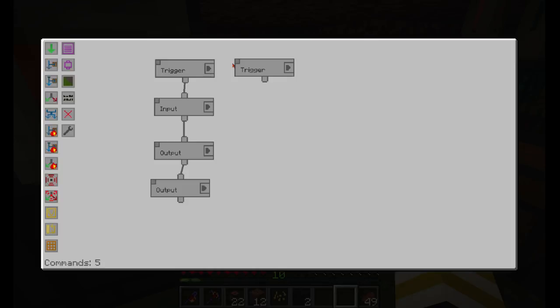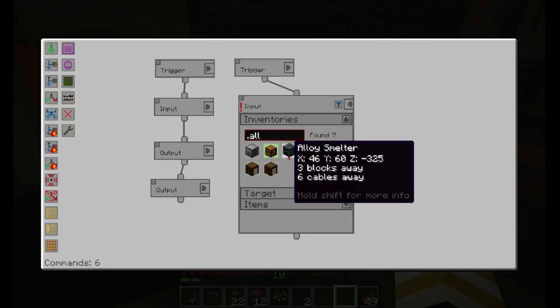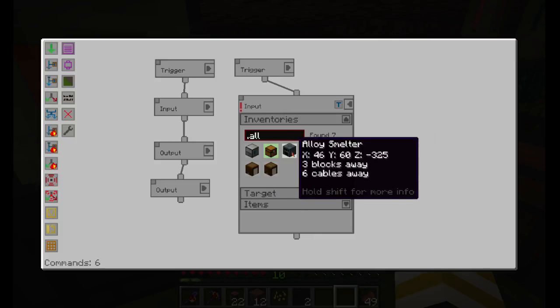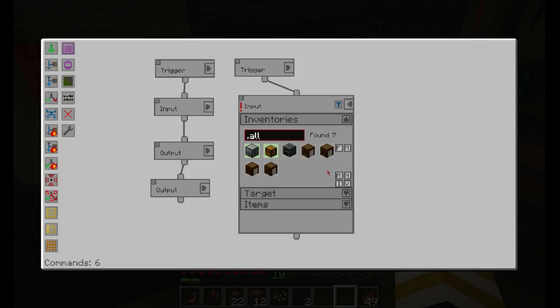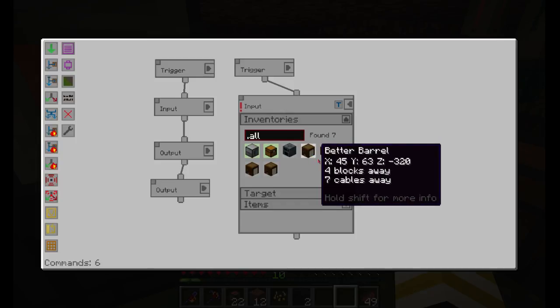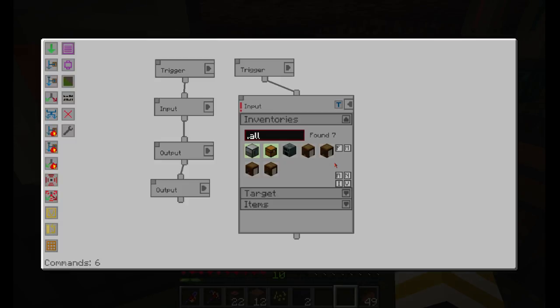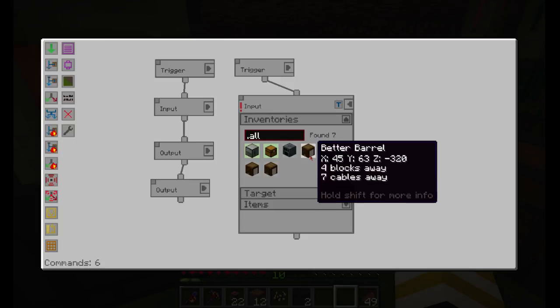Second trigger — we're gonna put the input inventory as the chest and the igneous extruder. My phone's gonna start beeping once in a while — anyway. The input inventory is the chest and the igneous extruder, and also the wood barrel. We'll do all the wood barrels.